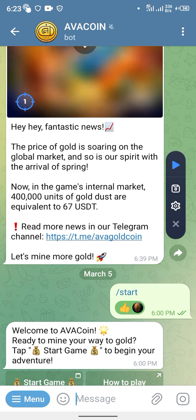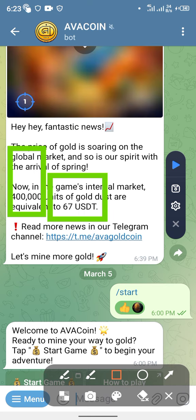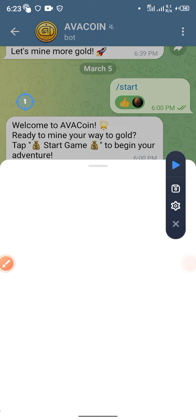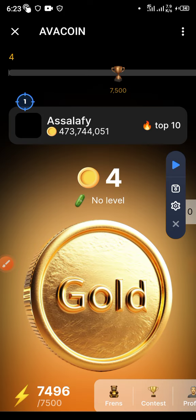The minimum amount you need to qualify for withdrawal is 400,000 coins, which is equivalent to about 64 dollars. Now we'll go ahead and start mining — I'm just joining right now, so we are going to start together.